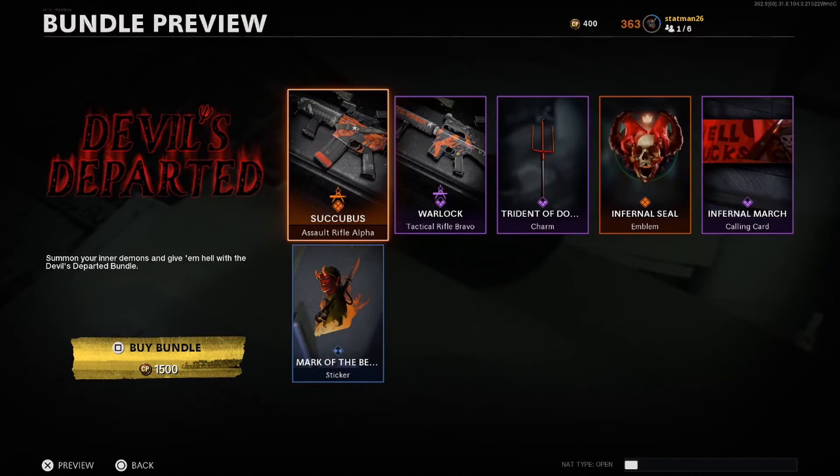Today's bundle is called Devil's Departed and is available for 1,500 COD points. This one features two weapon blueprints, a charm, an emblem, a calling card, and a sticker. Let's jump in and break it down.